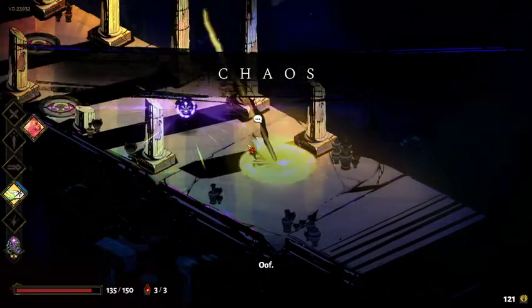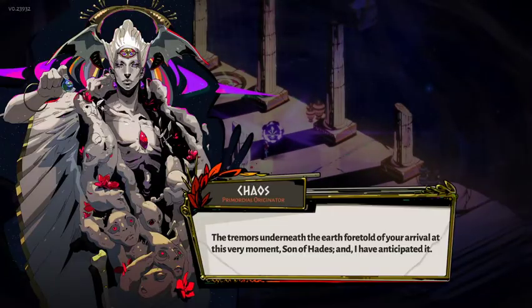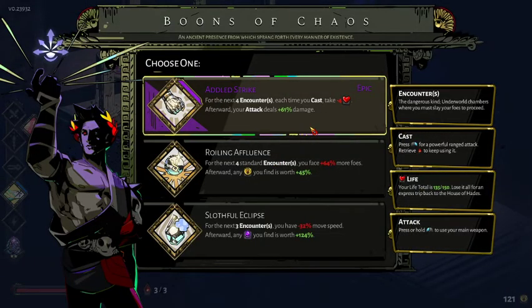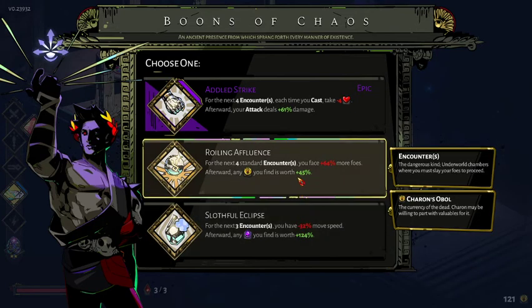150 life is quite high relative to what we've had at times for this boss. Some of these chaos rewards are very good — 61% increased damage is huge. If we were using Nyx's shawl, this would be fantastic to have stockpiled. I love all the rewards here and even the downsides are not that bad. When in doubt, take the one that is significantly rarer than the others.